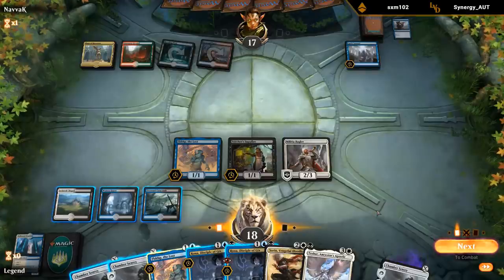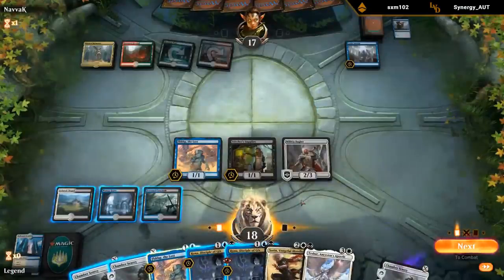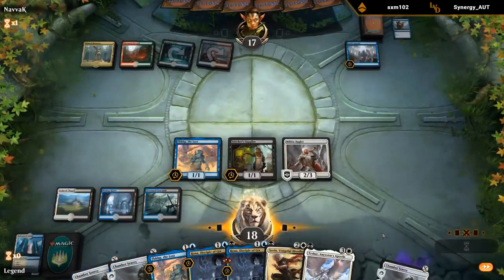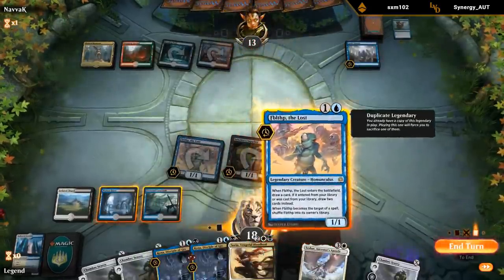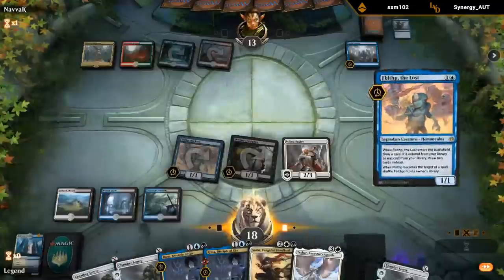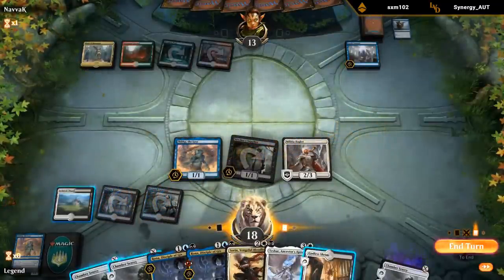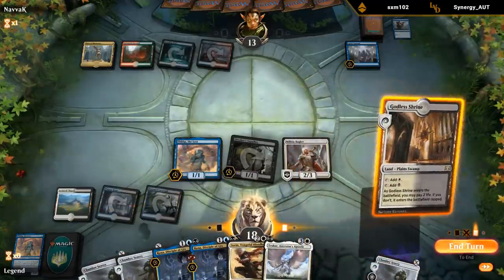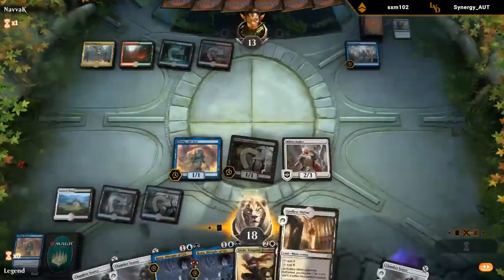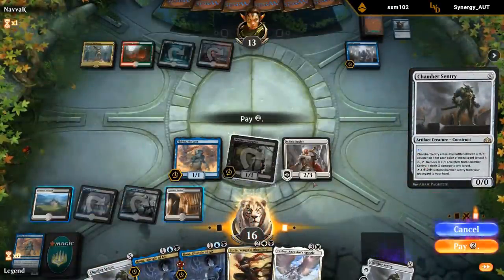Another Teshar — still no fourth land sadly, no Mox Ambers in sight. So I think I'm just attacking and playing another Fibblethub here, just to try and hit our land drops. We play a Chamber Sentry for two — that way we have the backup plan of just winning with damage.